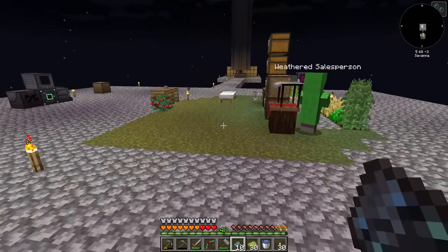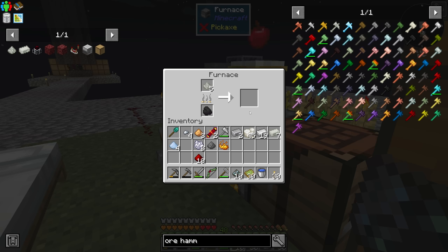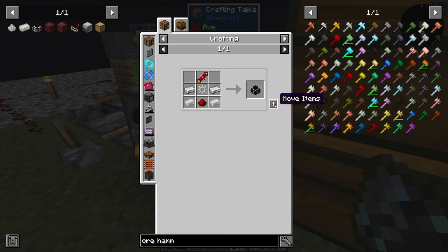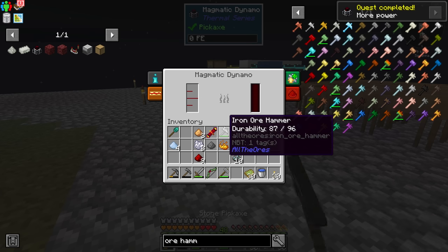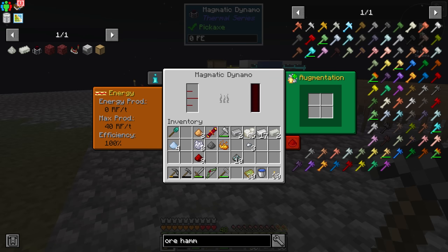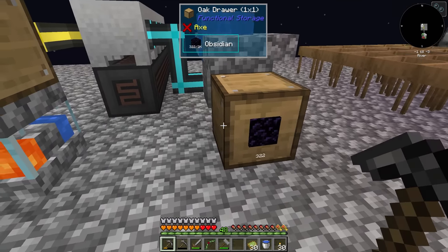Now that the Invar is done smelting, we have enough right now to do one dynamo. We can make one Invar gear. I think we have everything to make one magmatic dynamo. Quest completed — More Power. This says it generates redstone flux using extremely hot fluids. Output is 40 RF per tick. Got some augments we can put in there. This is going to take a while to fill up with lava, but it is producing power — seems pretty good.